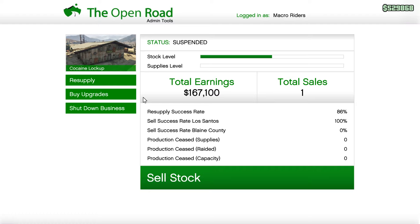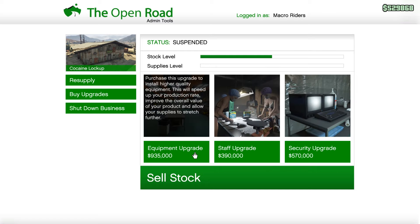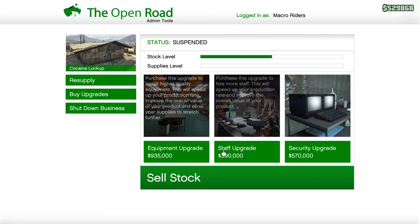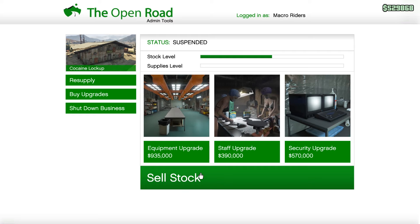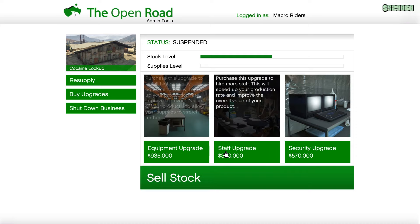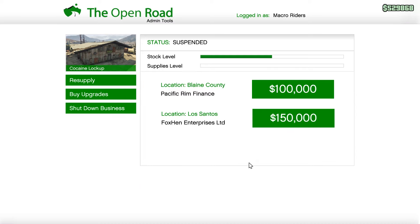When you get the candy lockup, you gotta also upgrade it. That goes for any of these — whether it's the merry business, the money joint, or the lab — any of them, you gotta get the upgrades to get the most out of your money. It's like almost 1.4 million to upgrade all of this. I can do the staff which will help, and I can do the equipment. Without upgrades, I'm not getting as much back. You really gotta upgrade to get the most out of it.